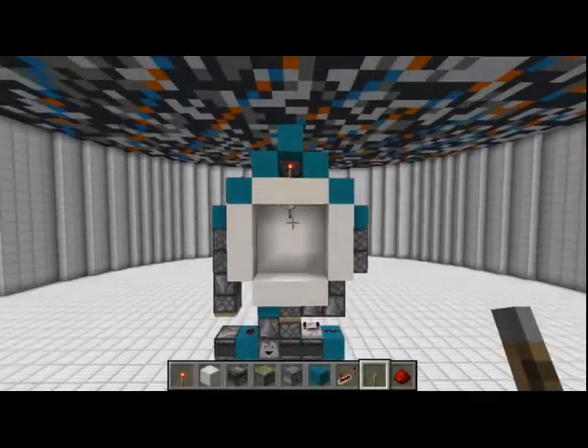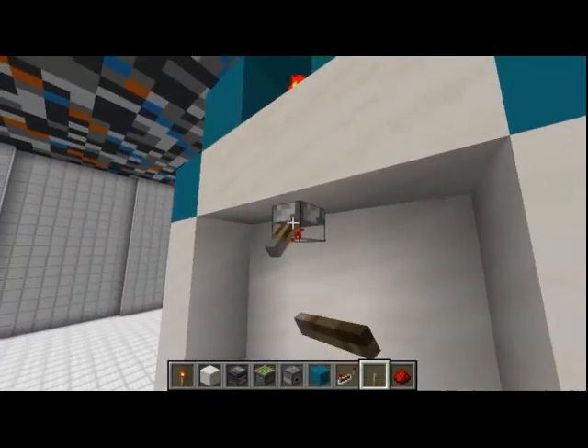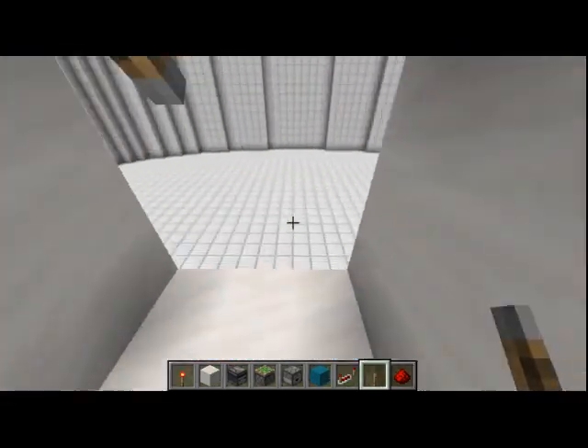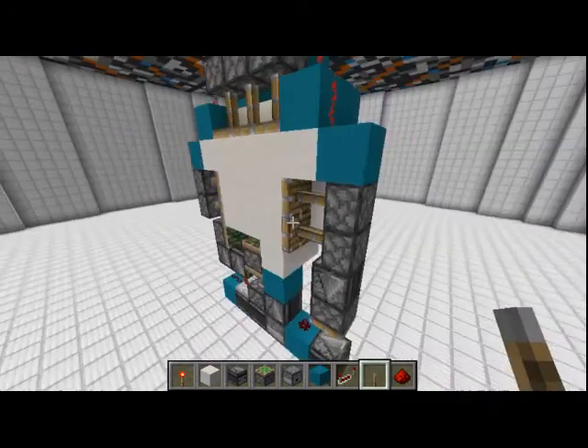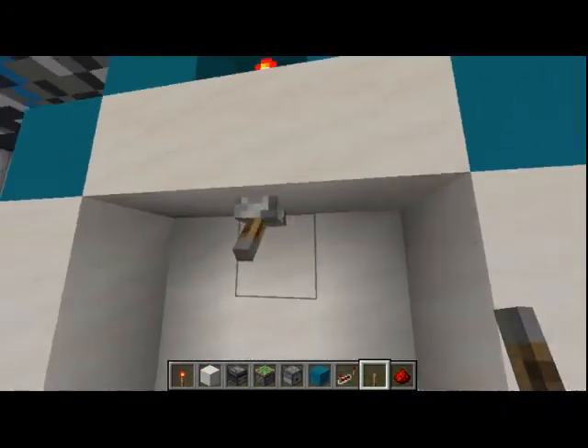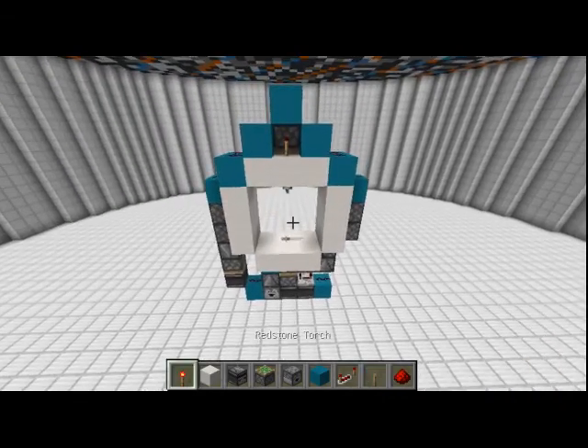Hello guys! Today I'll be showing you how to make a 3x3 door that is activated from the top. As you can see, when we flip our lever, the door will fully open up, and when we flip it again, it will close. Let's get right into our tutorial.